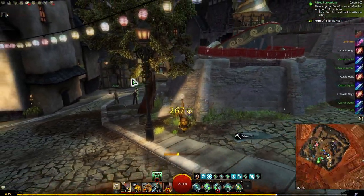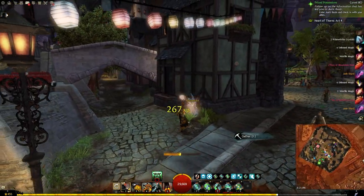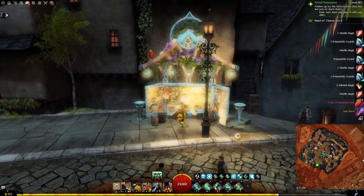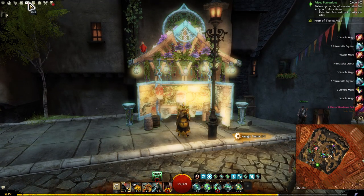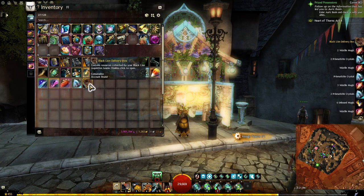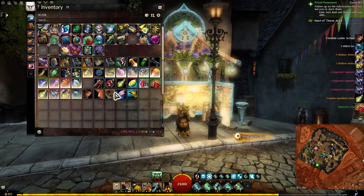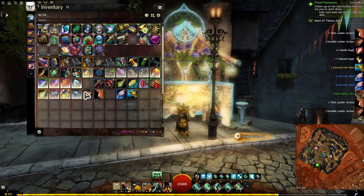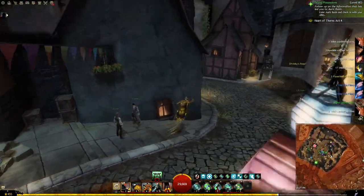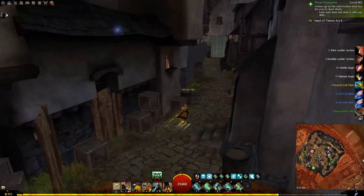We've got to get all the stuff hidden around this side. This is the Black Lion Requisition thing, and what you get is a daily delivery. When you click on it, depending on what you've searched for, it gives you all kinds of stuff — a surplus delivery box with extra things to go through. It's nice — sometimes there's really good stuff. But hey, it's daily free stuff, so why not?